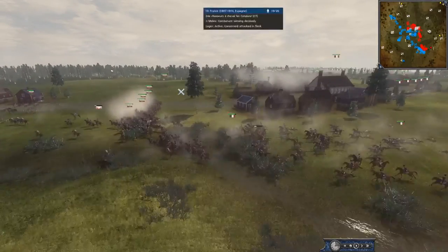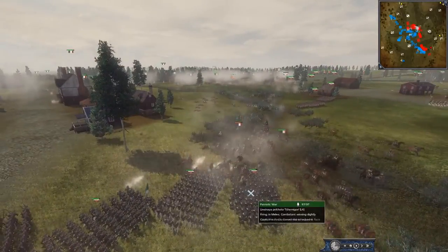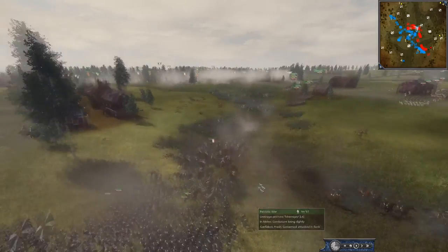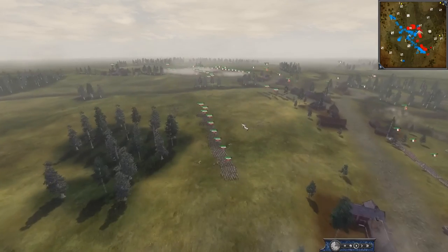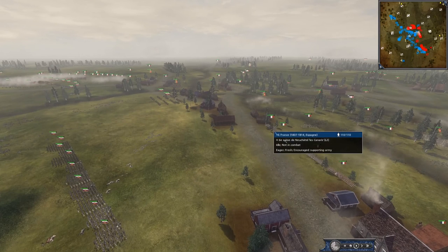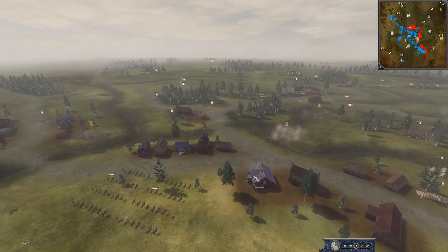France is now using this to their advantage and following this retreating CAV, trying to punch a hole through this Russian line. But these infantry are in some pretty heavy columns — this may not work well. France is basically making it so that they can only fight an equal amount of Russians, which is very wise. It makes it more difficult to flank.